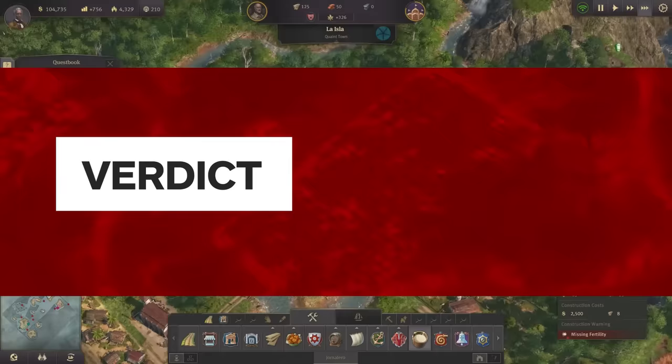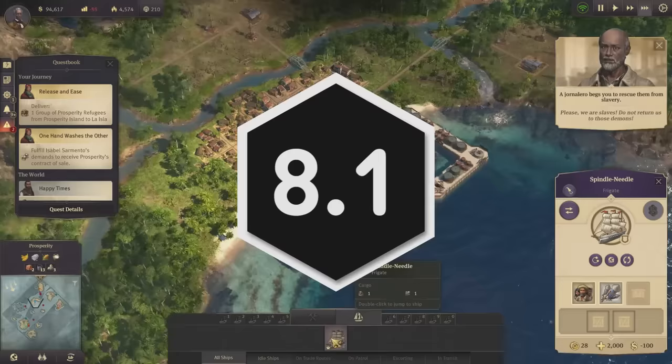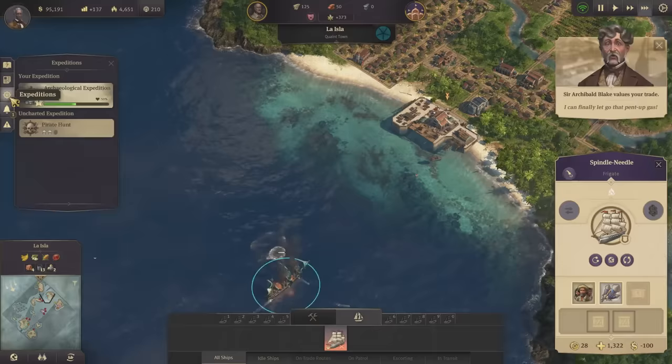Anno 1800's moments of eureka — when you figure out production rhythms and layouts that have your colony operating in the green — are delightful. It's a beautiful game with mechanics that experienced tacticians can maximize, with a well-crafted story-based campaign adding on to an already tried-and-true formula. Outright newcomers to this type of game will have a tough go at it, as important elements of Anno 1800 aren't given comprehensive tutorials, but diligence pays off in a big and addictive way.